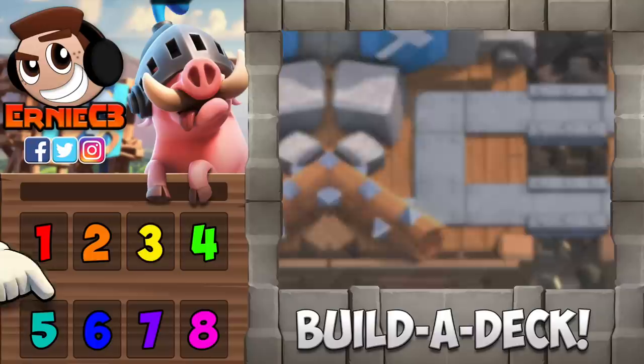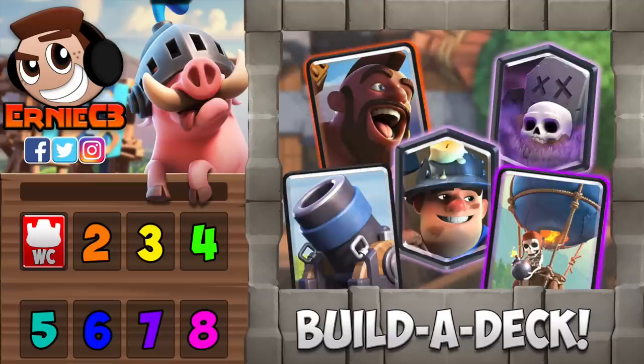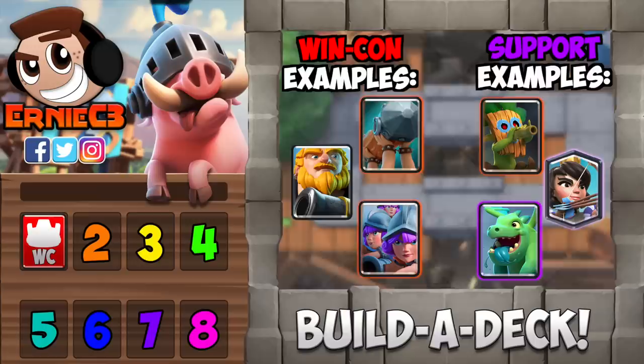Here's my personal format to building a deck. Each of these 8 slots is going to be represented by a role that a card should play and what type of card should be in its spot. In the first slot will be our win condition. A win condition is any card that acts as a leader in taking your opponent's towers. Ask yourself, would you be able to confidently take your opponent's tower if this card was your sole win condition? To simplify things, we could split all troops in the game into two categories: win conditions and supports.